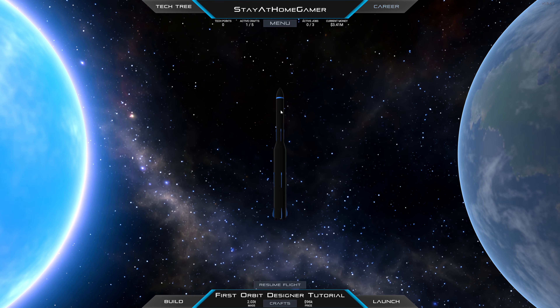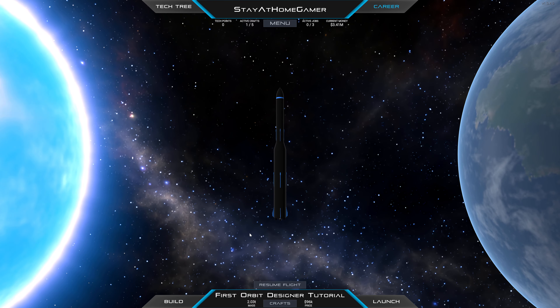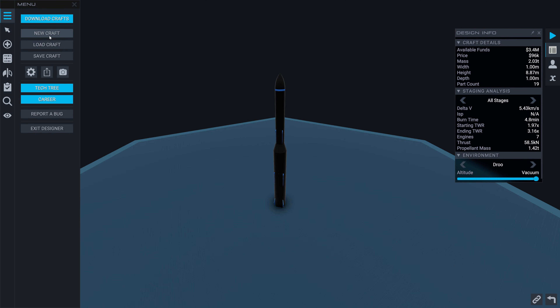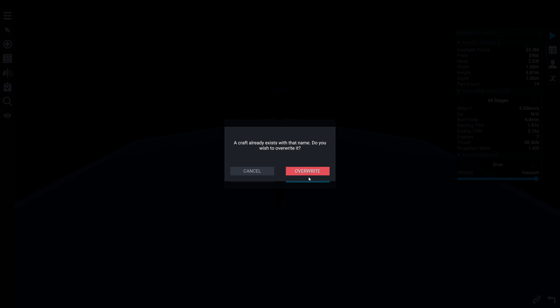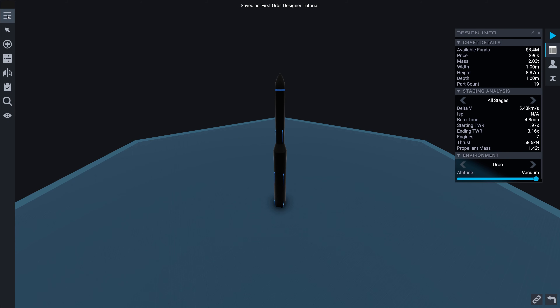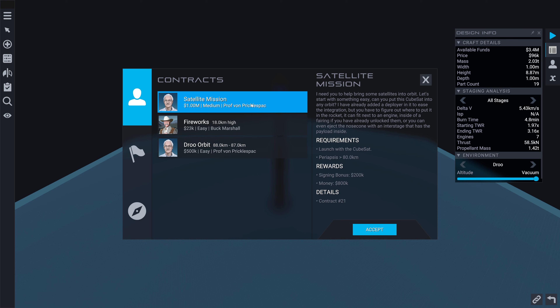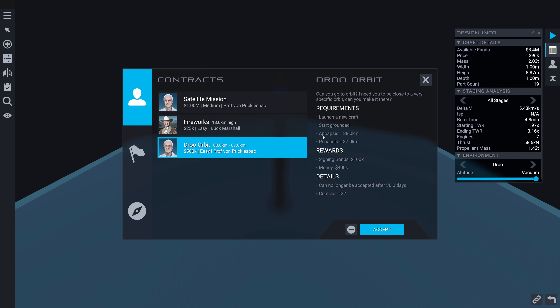Already saved it. Now what do we have? He wants this one to have a very specific orbit - that's pretty specific, way too specific for me to handle easily. I don't know how I would do that - it's really tough. This other contract is easier. Let's try this one.